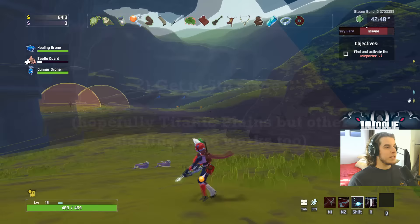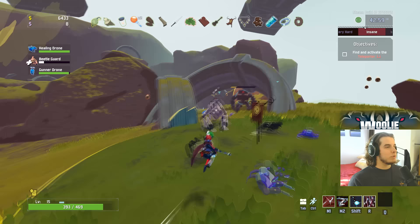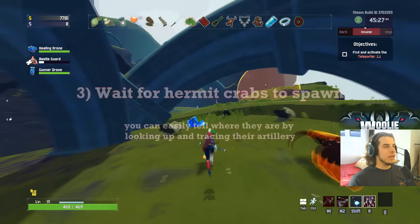The reason why you do this is because hopefully you get Titanic Plains — the other map works as well, I don't remember the name of it right now. But on this map all you have to do is stand somewhere where I am right now. I just got slammed over here, pretty close to the edge. You want to stand somewhere over here and wait for a hermit crab to spawn. Hermit crab just spawned over here.